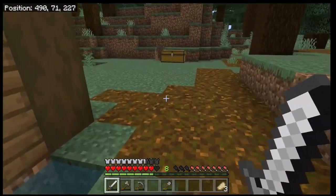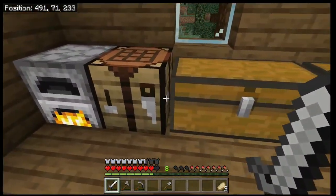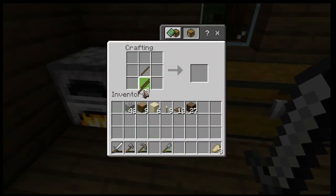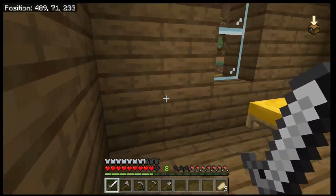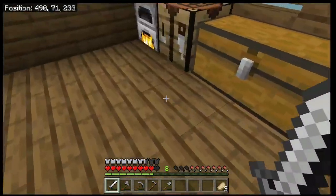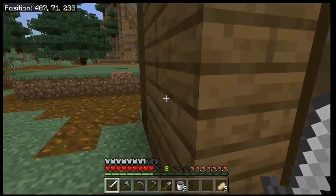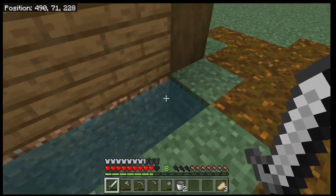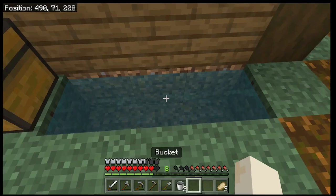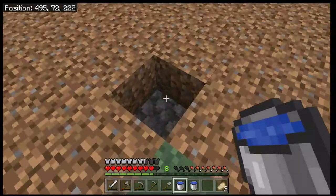To till up the plots, the first thing we need is a hoe. To make a hoe, take two sticks and two stones — you can also use iron or wood planks. We're going to grab a bucket of water. I've made us an infinite water source. To make one, if you have a three-long area, place water on each end and the water in the middle will always be a water source.